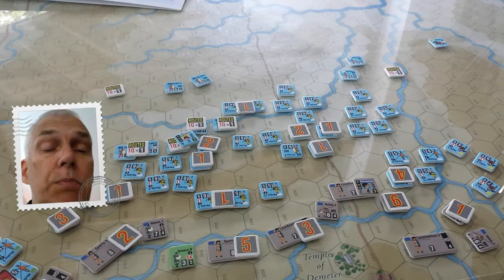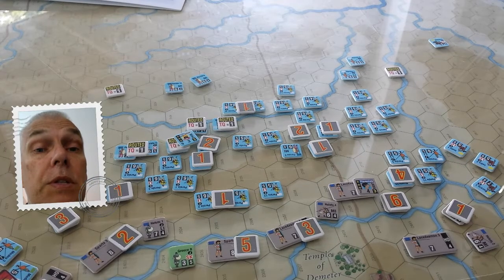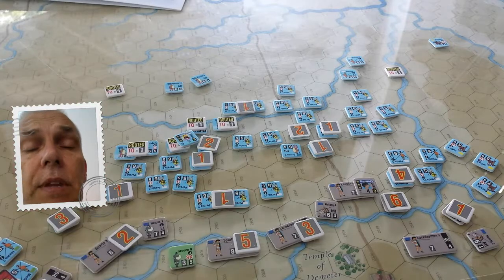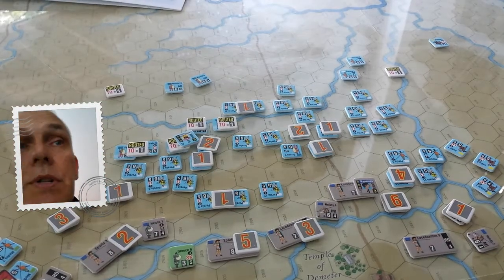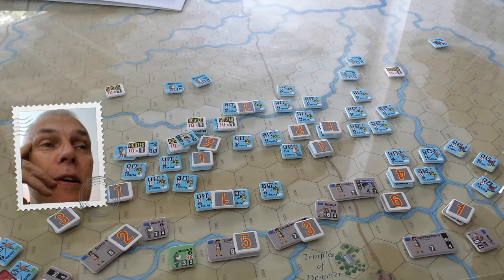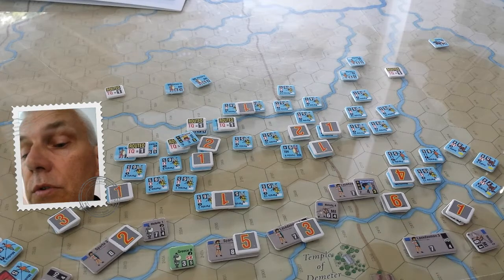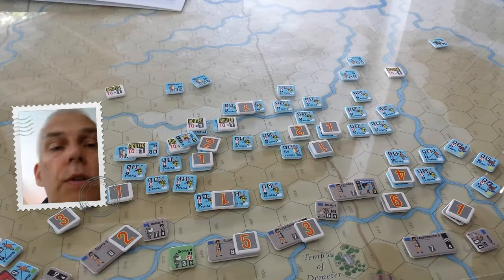Both sides basically routed and whoever lost the least amount of points got to stay on the board, which was very beneficial to the Spartans the way that worked out. It's all pretty grim for the Persians — they have accumulated 200 of the 265 points they need to fail, while the Greek alliance has only accumulated 44 of the 200 points they need. So that's the Spartan wing.